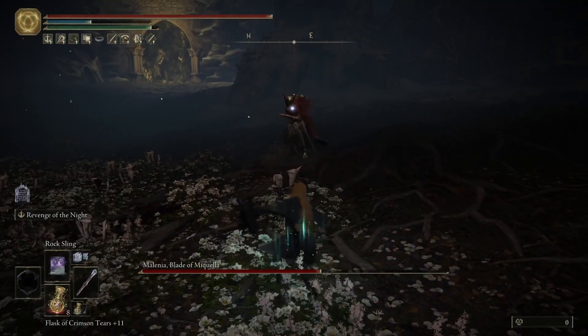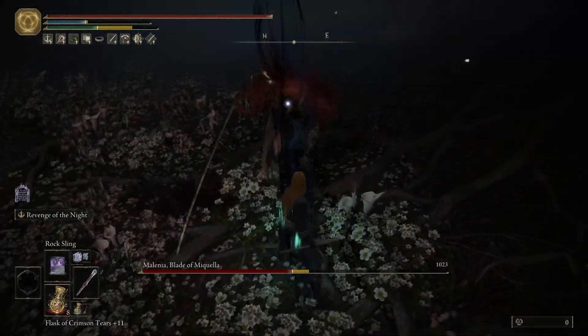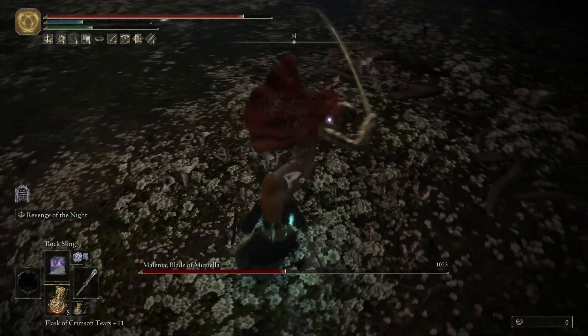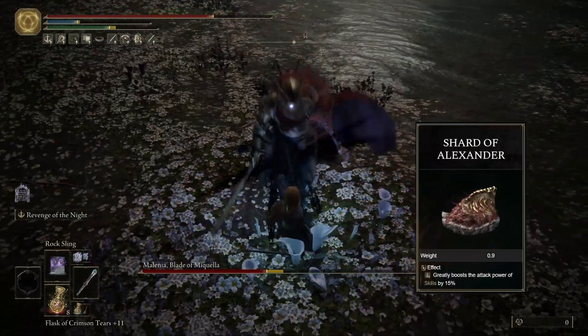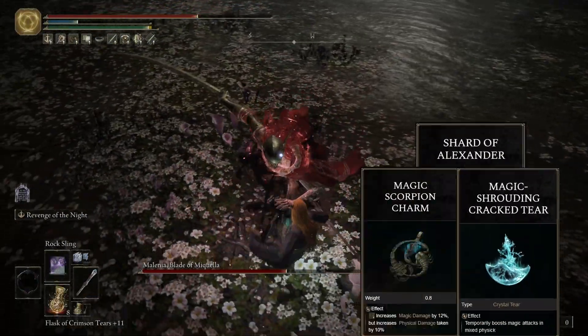It's also a much faster response to an attack, you can do it multiple times in a row, and the coolest thing is that it works for every blockable attack, not just spells. The weapon skill is not considered a guard counter, but it is a weapon art, so it is boosted by the Shard of Alexander, and it does deal magic damage. So it will also be boosted by things like the Magic Scorpion Charm, the Magic Shroud Cracked Tear, and Terra Magica.